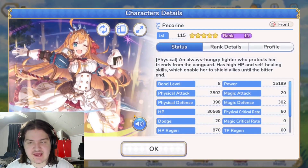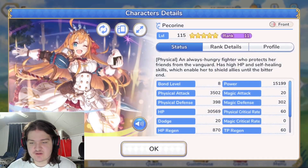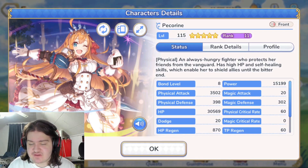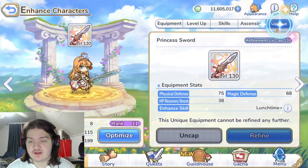Looking at her overall stats at rank 11, level 115 — the current max as of recording — her physical defense is 398, which is absolutely ridiculous. With the missing bottom-right equipment she'll be sitting around 408–410 physical defense. Her magic defense is also over 300 at 302, and with that slot she should be around 310. Over 300 for both defenses is nuts, and she has 30,000 HP, which is really solid.